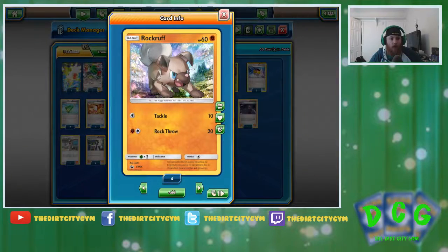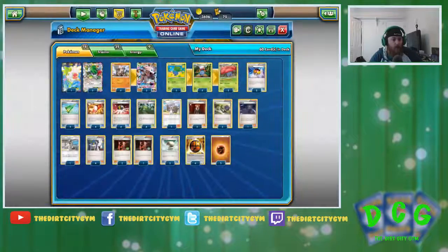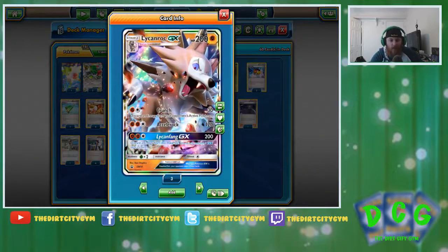First up, we've got four Rockruff — got to have the Rockruff in order to get into Lycanroc. Four Rockruff and then three Lycanroc. He's really kind of the star of the deck: 200 HP, Stage 1, Fighting type. He's got the attack Crunch for one Fighting and one Colorless. It does 30 damage, and then you remove an energy attached to your opponent's active Pokémon — that's kind of where we're going with the deck, locking them out of items and then removing all their energy. He's also got the attack Accelrock for two Fighting and one Colorless; it does 120 damage. If you ever need to finish something off, Accelrock's not a bad way to go.